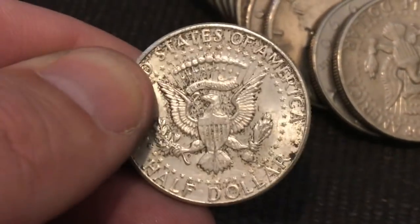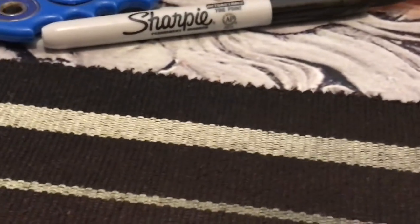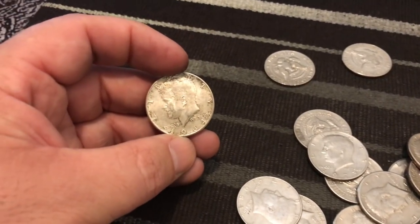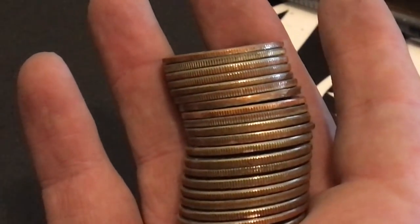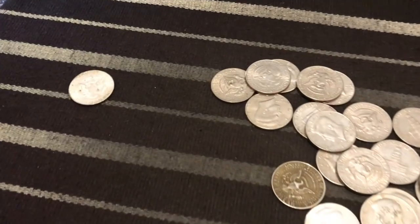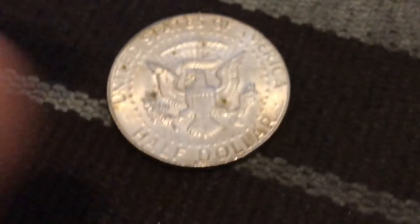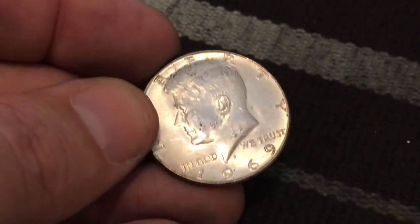These boxes have been amazing tonight. We have pulled so much 90%. Let's see if we got anything else. Another 90%. Hopefully there is more in the box. He's got another one. We're going to zoom in and see what he's got. It's the second one from the top. Let's go ahead and flip to it — 1966. So this one is a 40%. Double check, make sure there's nothing else in there. Another 40% half dollar. I just got a silver in my roll. It landed reverse side up. Let's flip it over and see if it's 40 or 90%. It's a 40%. 1969. This night has been ridiculous.